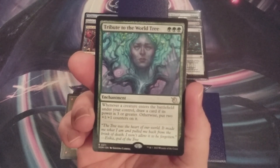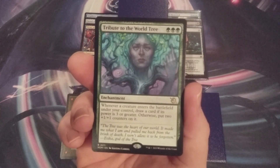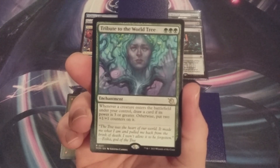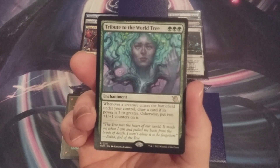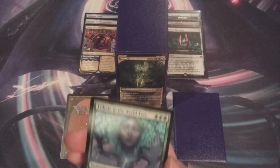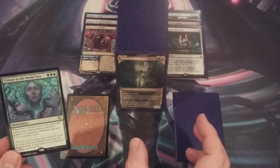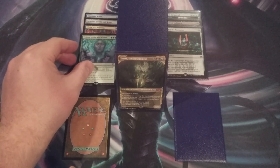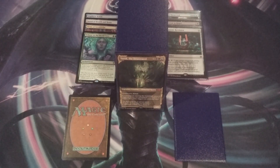The fourth card going in is absolutely overpowered ridiculousness — Tribute to the World Tree, for three green mana. It's an enchantment, and whenever a creature enters the battlefield under our control, we draw a card if its power is 3 or greater; otherwise we put two +1/+1 counters on it. Imagine having this with Yarok doubling the ETB trigger, plus any other ETB doublers or triplers — our creatures are going to get so big and we'll draw so many cards. Tribute to the World Tree is an absolutely bonkers card.